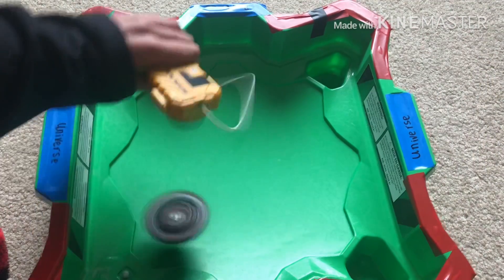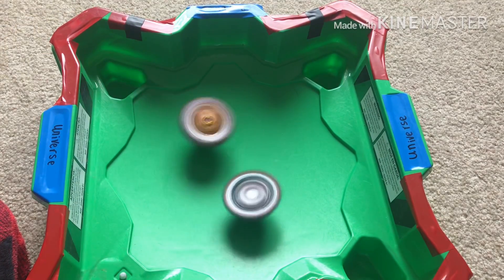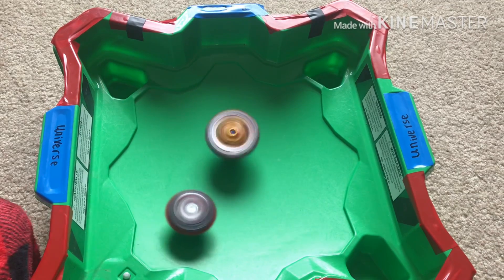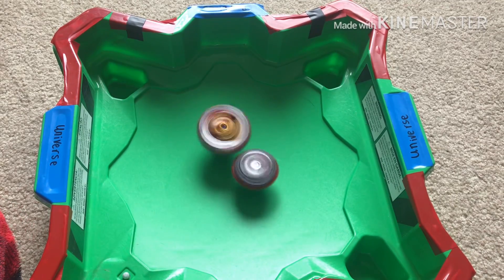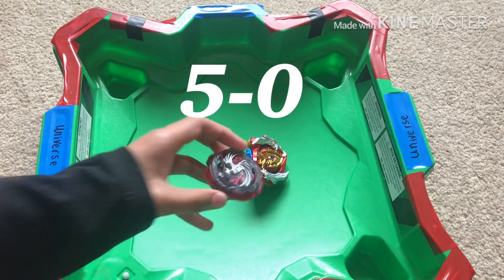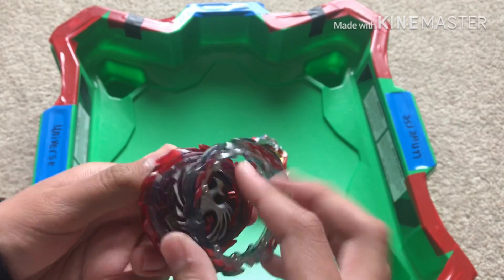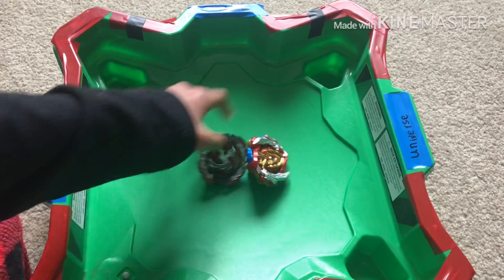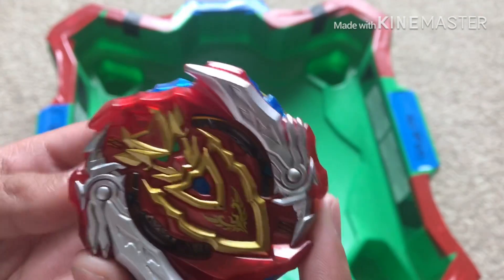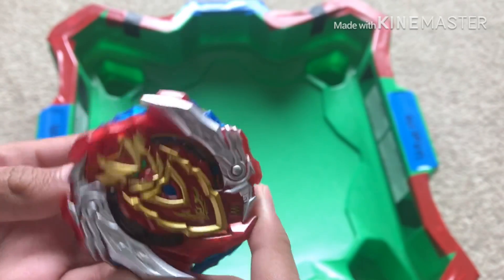3, 2, 1, RIP! Will this be the final round for Achilles? It's fighting hard — pushed up the armor into me. But it's not enough! Dread Phoenix with a perfect 5-0 score. It's mostly because Achilles consumed all its stamina just trying to attack way too much. And the Burst Stoppers almost came out — super close to bursting.